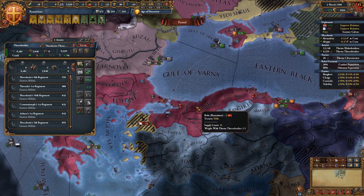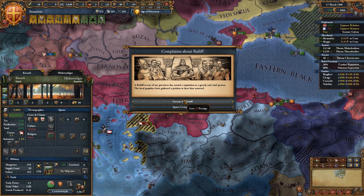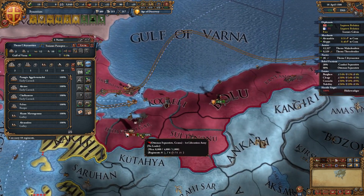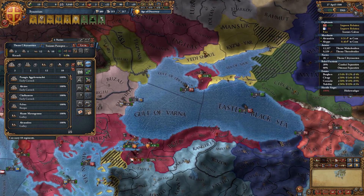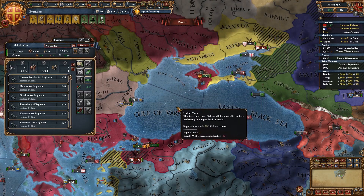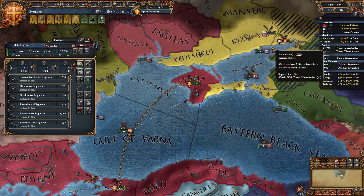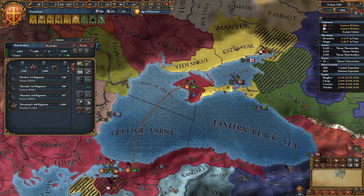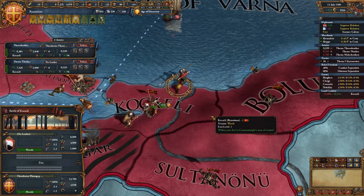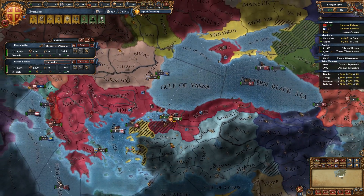Genoa's got their own Ottoman rebels and I'm sure they're going to wonderfully walk into my territory very soon — absolutely wonderful. We're going to un-mothball that fort. We're going to execute this bailiff because we don't want to lose stability right now. Yep, here come the wonderful Ottoman rebels coming into my territory. The great thing so far about these Crimean rebels is they have been exclusively targeting Genoa, and it seems like Genoa will hopefully end up being the ones to deal with them. We're moving our troops over quickly because it's just about to get attacked — and luckily we are okay.